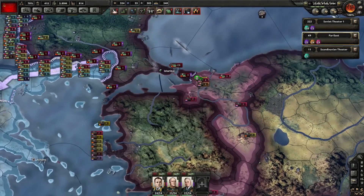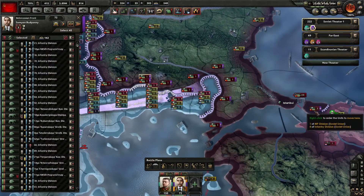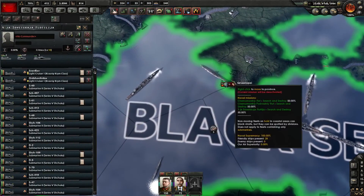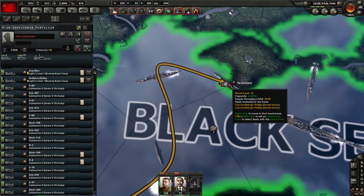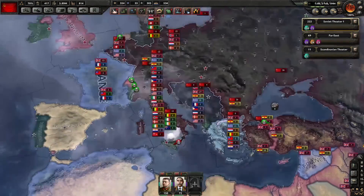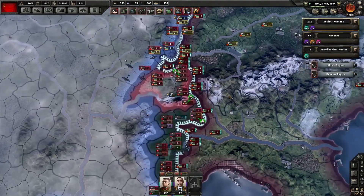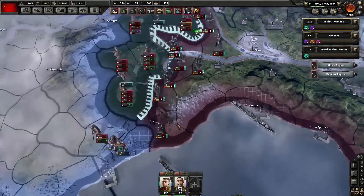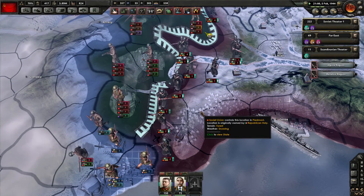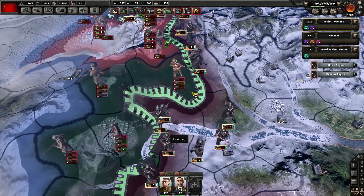We are trying to push back from Istanbul because Greece has somehow decided to remain neutral, which basically means for us, for all intents and purposes, that we have a free hand. Now we're also trying to crush the remains of Switzerland, which we should be able to do this episode. We might be able to push out the Italians, or what remains of Italy at this point. That'd be pretty swell.